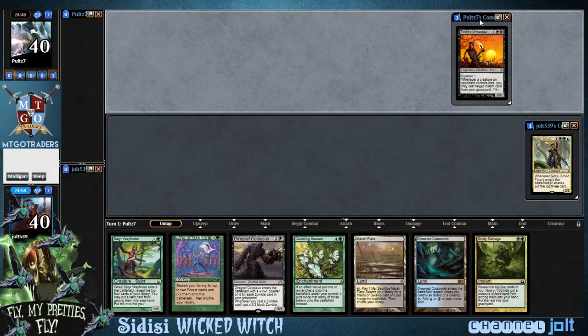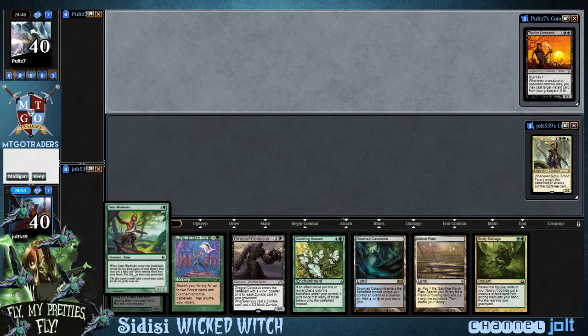We're playing against some Toshiro. We've got some Sidisi action on our side. As far as opening hand goes, we've got Drowned Catacomb, Marsh Flats, Doubling Season, Satyr Wayfinder. Yeah, I like this. It's a really good hand.